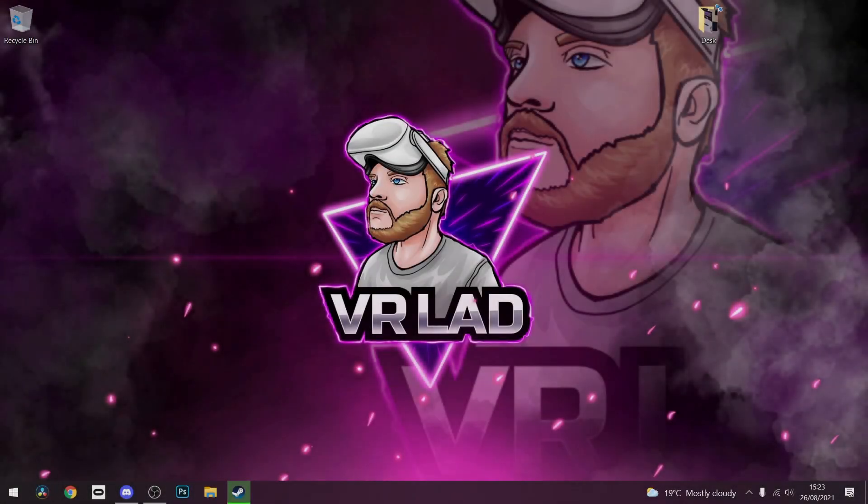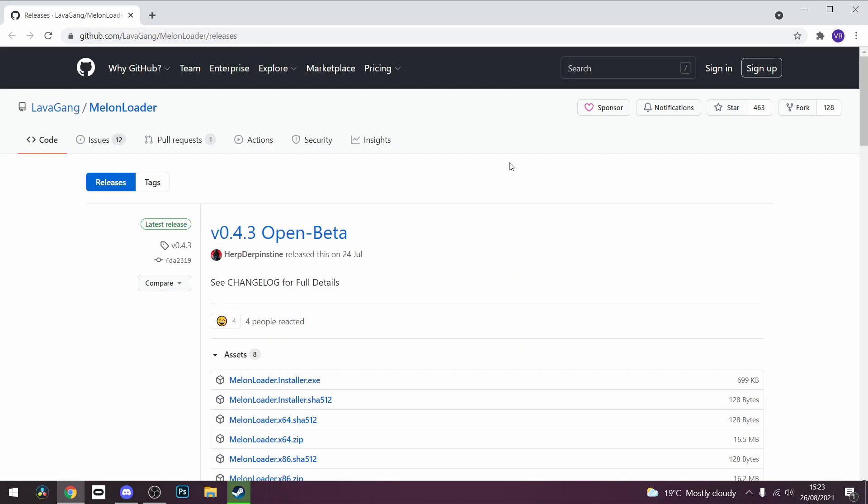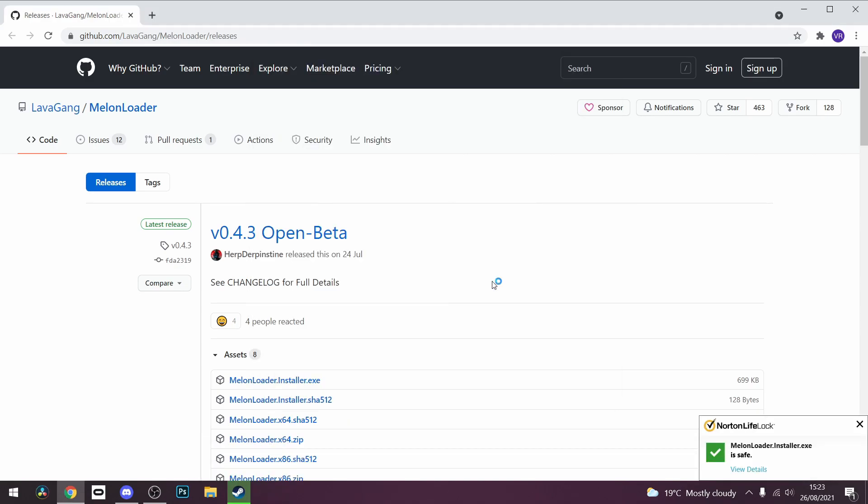So first, what we're going to want to do is go down in the description and click the link. It will take you to github.com. This is for Melonloader, which you need in order to use the mods. You're going to go to melonloader.installer.exe and click on that. If a security prompt pops up, just click install anyway.